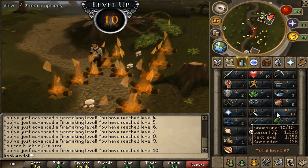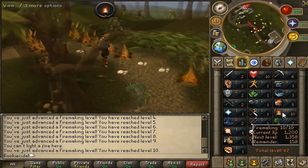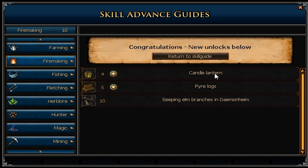Just like all the other skills, it takes a little while to complete so I'm speeding through. We finished our full inventory of logs and fire-made the whole thing. From one inventory we got level 10 fire making — we can now use candle lanterns, pyre logs, and seeping elm branches in Daemonheim.